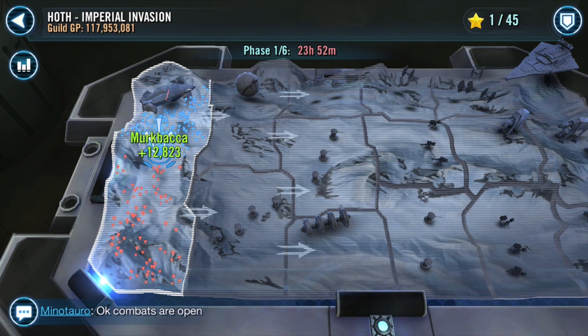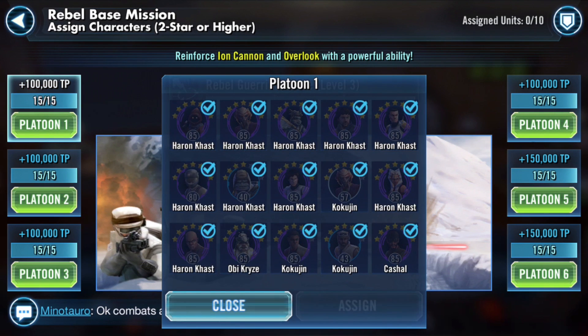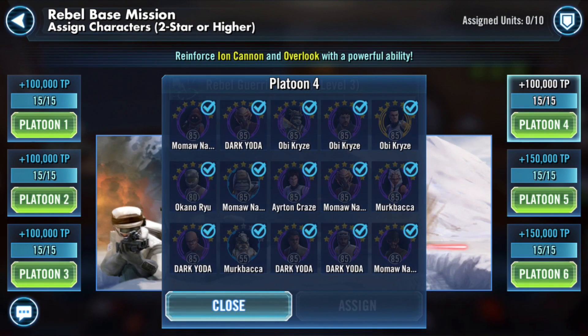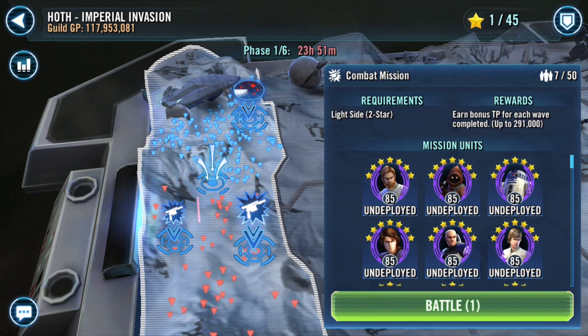First, what we always do is check the platoons. Wow, they're already full — first world problems. We had some Jedi, some Jawa, some rebels. It looks like we could have donated a few things. Someone donated their gear 12 heroes, which is interesting. Make sure not to donate heroes you're going to actually require in the combat missions, which we're jumping into now.